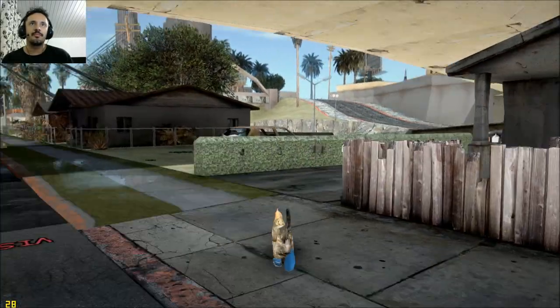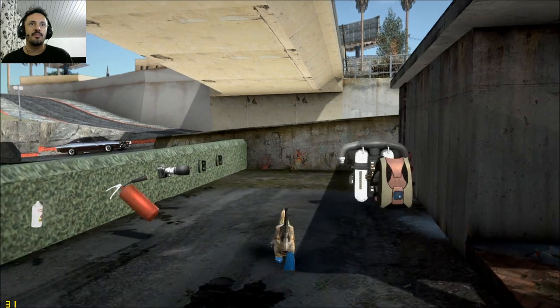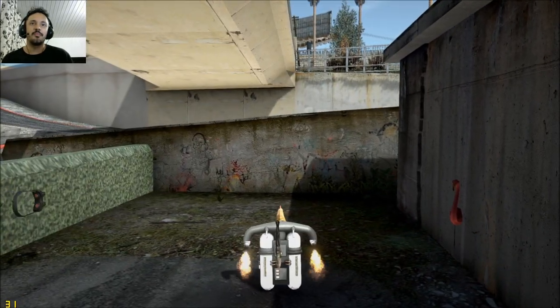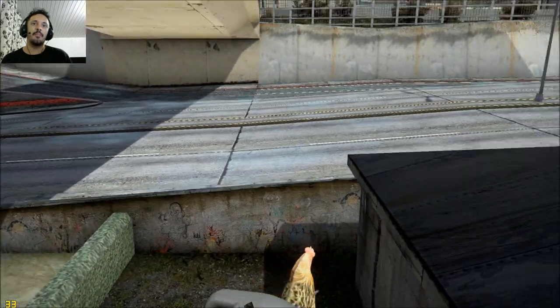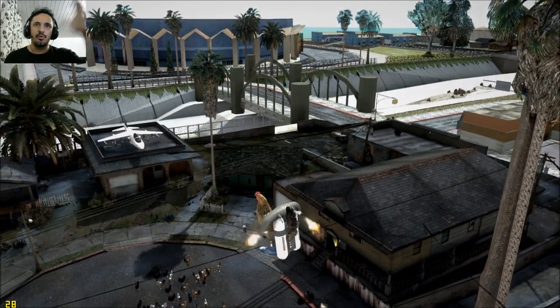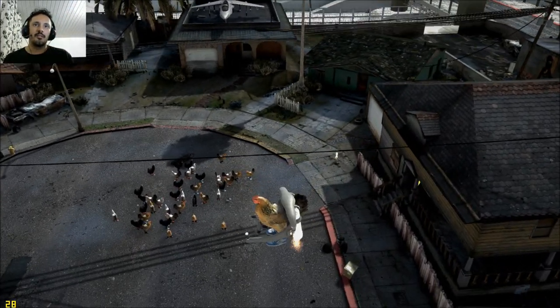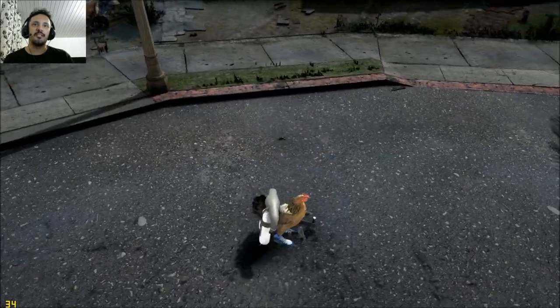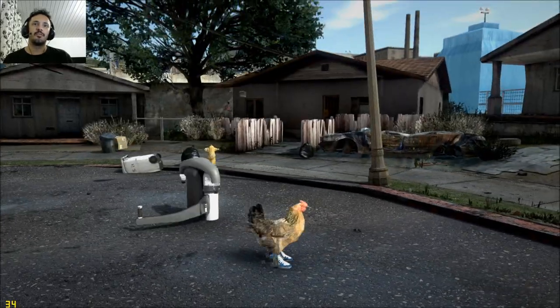Vocês já sabem. Vamos pegar um jetpack aqui — dá uma diminuída no tamanho do jetpack, mas está bem adaptadozinho. Já fica direitinho pelo menos nas costas do galo. As armas não ficam flutuando no ar. Então está bem adaptado, bem legal. Aí volta o tamanho normal.